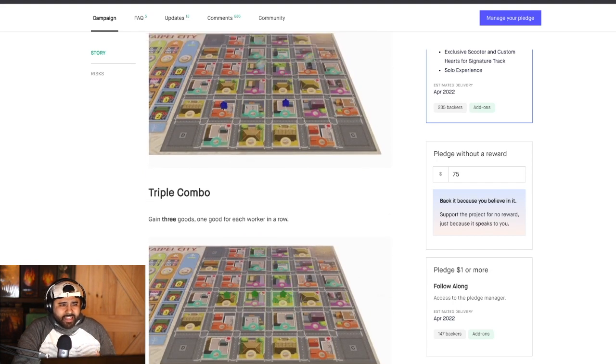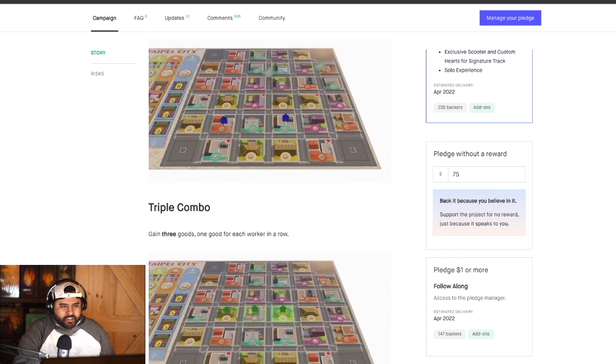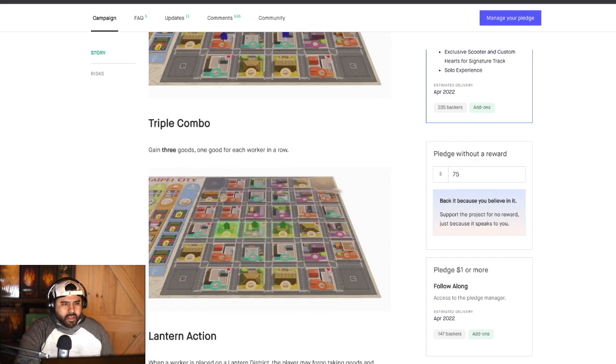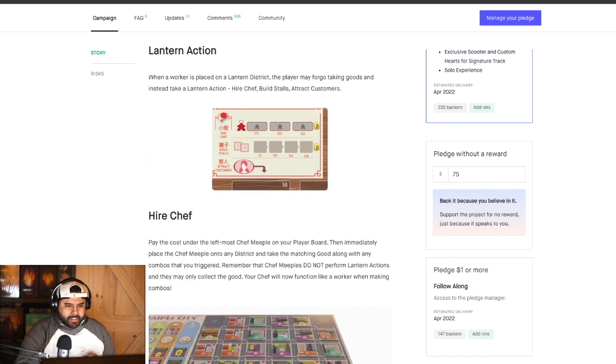One thing I liked about this game is the comboing portion. If you place two workers down with a space in between them, you're going to get the dish or resource from the spot you placed as well as the spot in between your two workers. But if you do a triple combo — placing three in a row — you're going to get the resources from all three of those spots, which I really, really liked about this game.